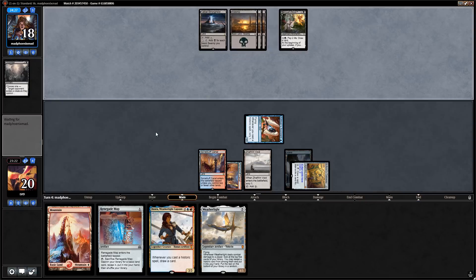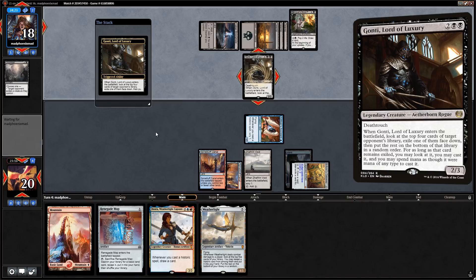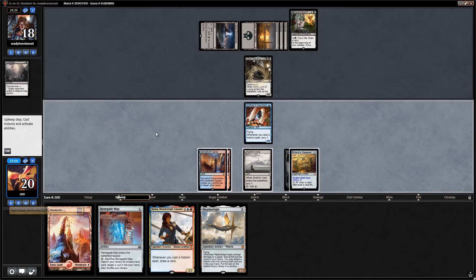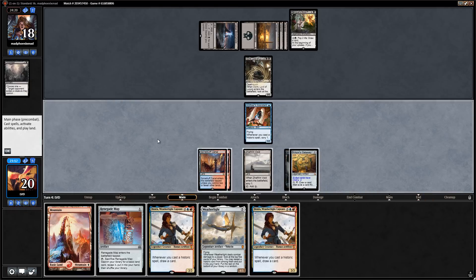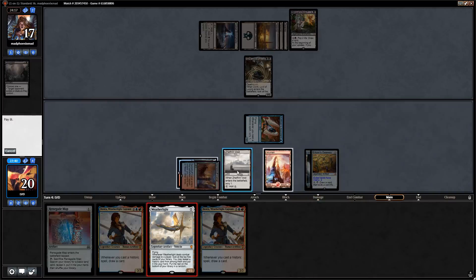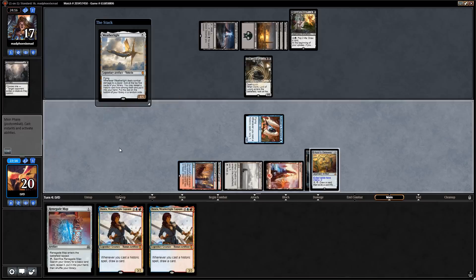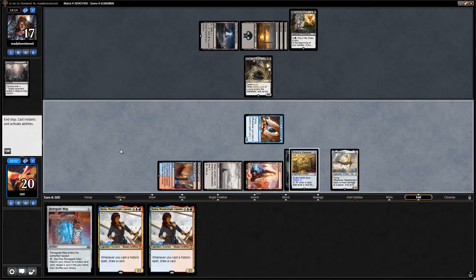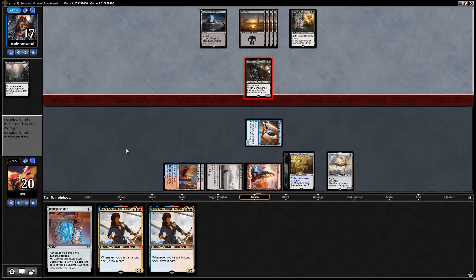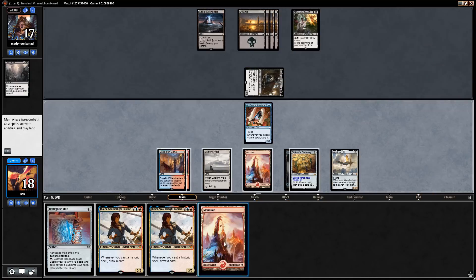Not sure yet if we're going to play Weatherlight first or Jhoira first — playing Weatherlight and then being able to crew it the turn after is also pretty spicy. Gonti isn't going to block our Weatherlight. We're suddenly Jhoira-flooded; I still like playing Weatherlight here. There's just more removal spells our opponent can have that interact favorably if we play Jhoira versus Weatherlight, so we'll keep the land on top hoping to play Jhoira and Renegade Map next turn.